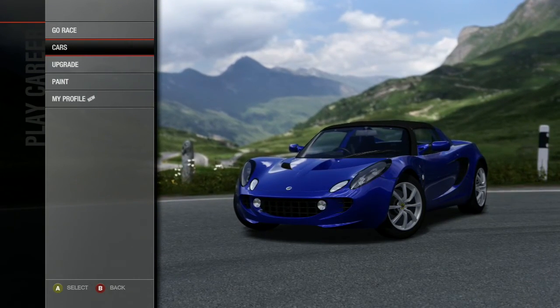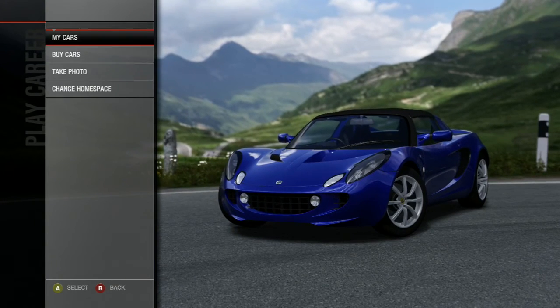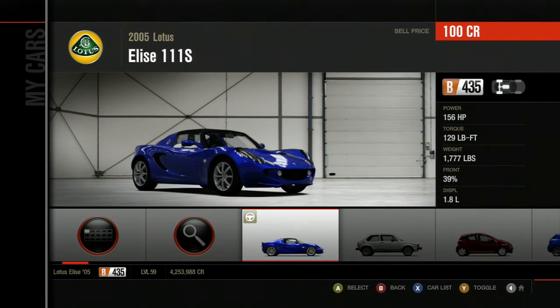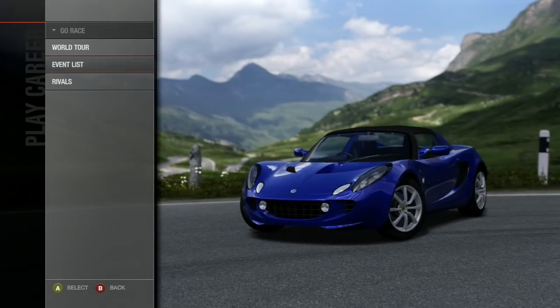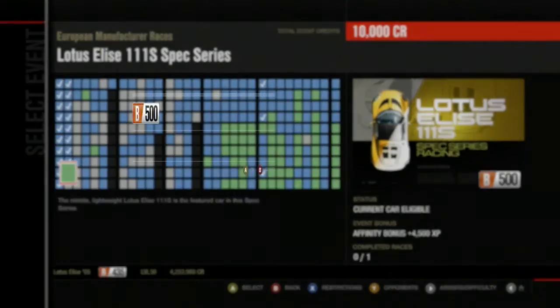Welcome to Let's Play Forza Motorsport 4 Part 68. In this segment I'm going to use this Lotus Elise 111 that I've had but haven't used, and I also downgraded it to stock. Because it is time for another spec race — I haven't had one of those in a while. It's time for the next spec race, limited to the Lotus Elise 111S.